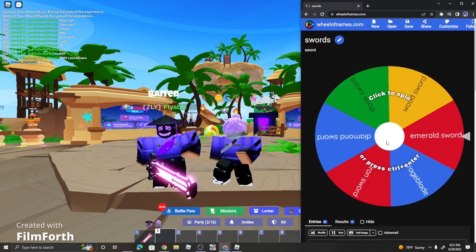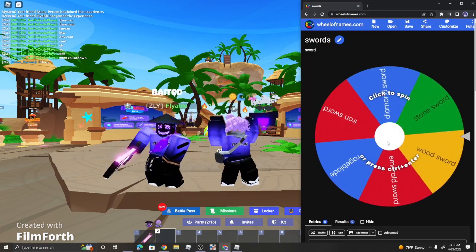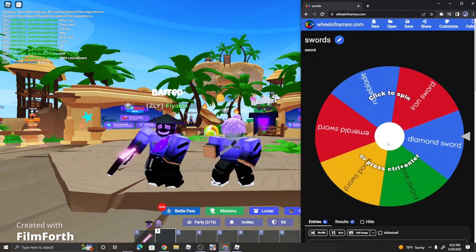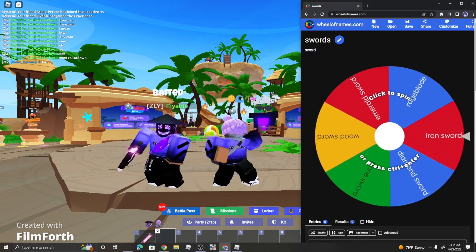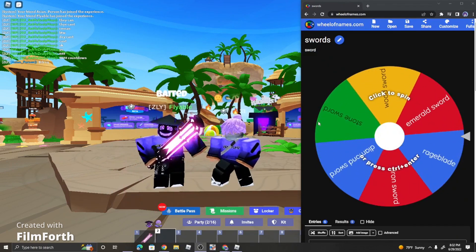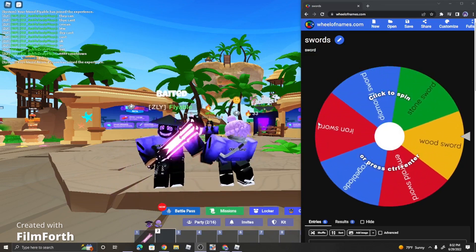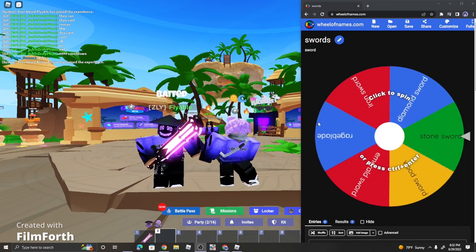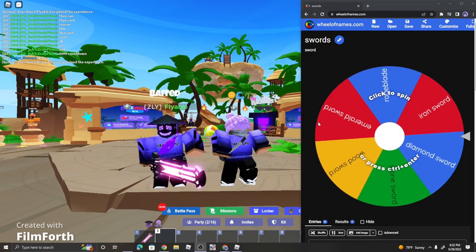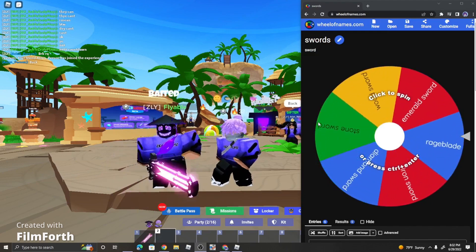So Zeely's going to do the first spin and then he'll spin for me, and I'll be whatever the second sword is. I think we got wood sword, iron sword, stone sword, diamond. Let me just check — it seems he has the diamond sword, iron sword, rage blade, emerald sword, and wood sword on there. He did not put the void sword or the light sword on there, so those are the only two exceptions we will not have in this game. But let's get right into it.